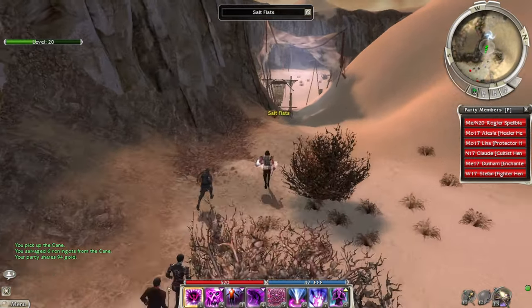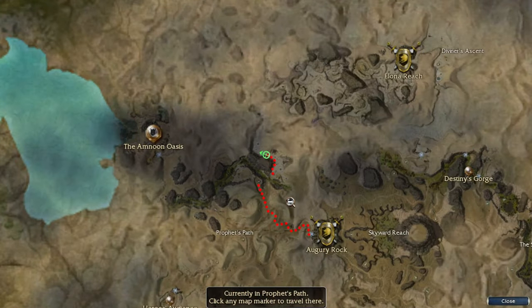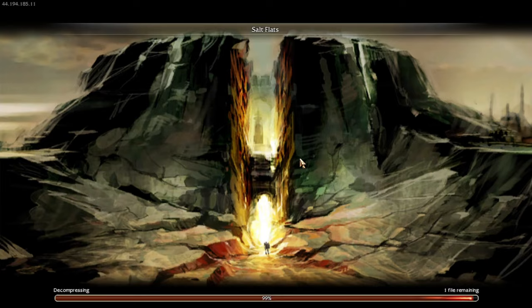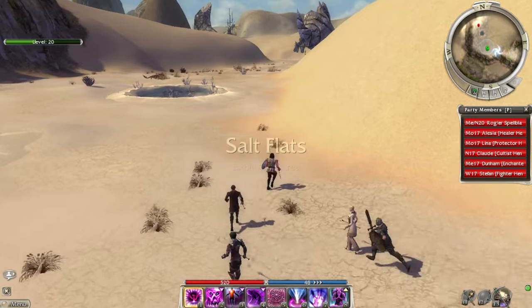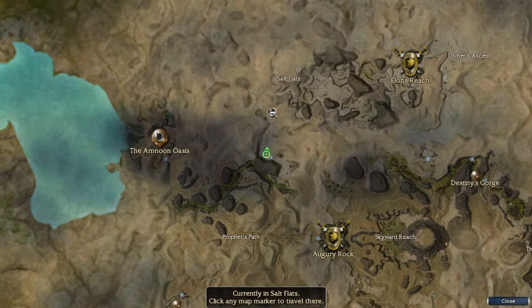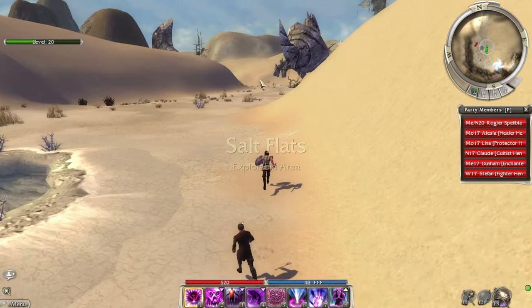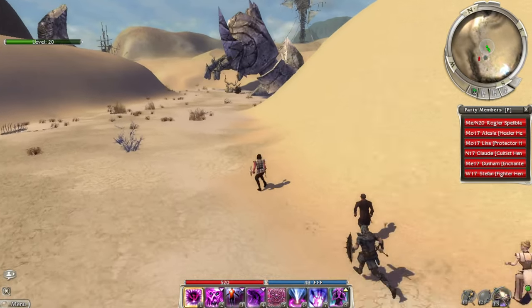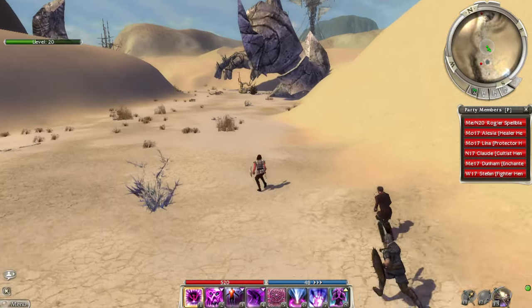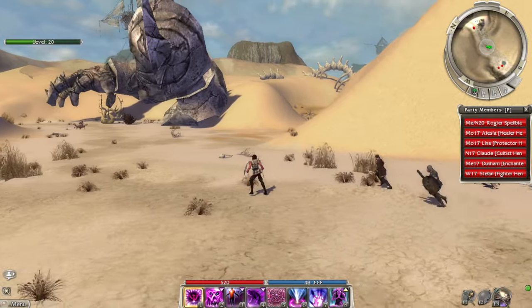Okay, Salt Flats. We just need to head straight north... west, I believe. Up this way. Another decapitated statue — or at least a buried statue.